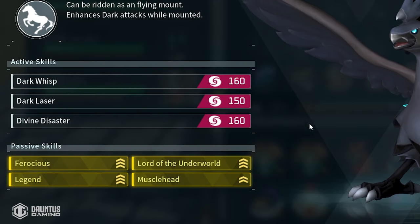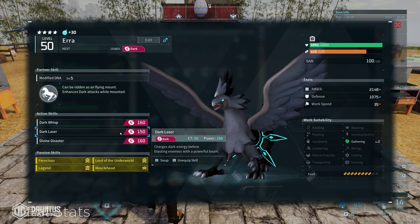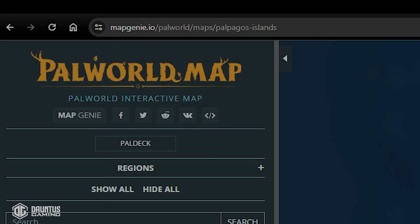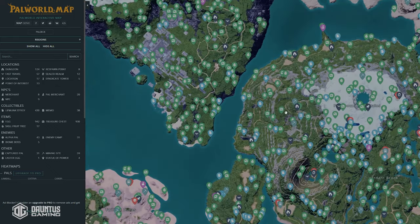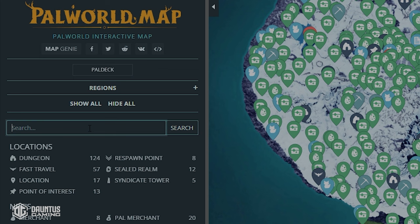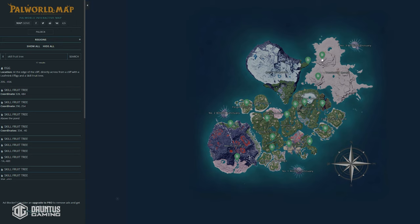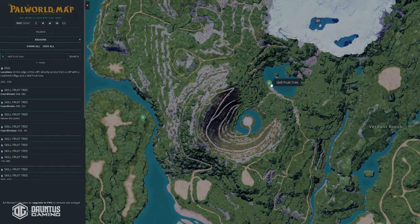Once you have yourself a Shadow Beak with Dark Wisp and Divine Disaster, all you need to add now is Dark Laser. The move Dark Laser can actually be plucked from a skill fruit tree. There is a website called mapgenie.io — link in the description — that shows you the entire Palworld map and every single resource in the game and its exact location. Just go into the search bar, type in 'skill fruit tree,' and it will show you every single skill fruit tree on the entire map. Use that map to navigate to every skill fruit tree until you get yourself a Dark Laser fruit.